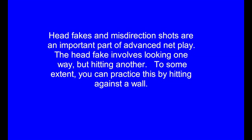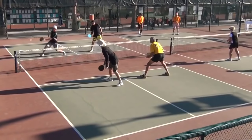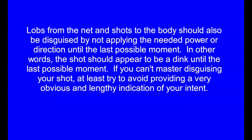Adding disguise to your shots helps shorten your opponent's time to react. Head fakes and misdirection shots are an important part of advanced net play. The head fake involves looking one way but hitting another — to some extent, you can practice this by hitting against a wall. Misdirection shots usually involve angling the paddle so that a swing to the left results in a shot to the right and vice versa. You should learn to steer dink shots both left and right using either the forehand or backhand. Lobs from the net and shots to the body should also be disguised by not applying the needed power or direction until the last possible moment — the shot should appear to be a dink until the last possible moment.